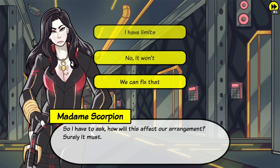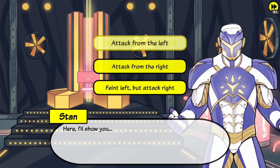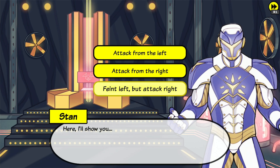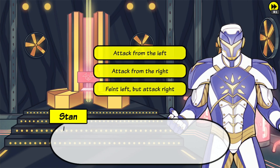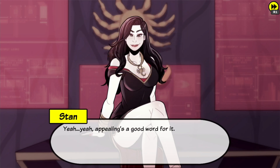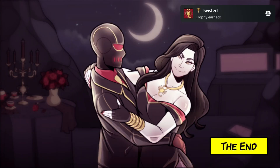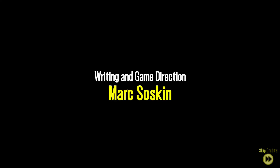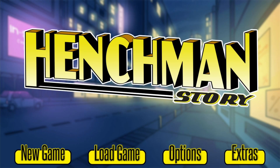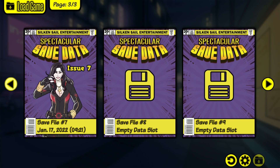Now select 'Stop Madam Scorpion.' Now for myself. Of course, don't ditch. Select dodge — nope that. Pummel him with strikes. Now 'No, let us end it.' And use your badge. Skip the credits. Go to load game and load save file number two.